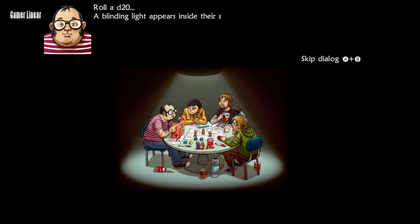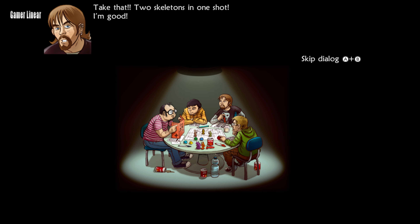Roll a d20. A blinding light appears inside their skulls. Both skeletons scream and their inert bones fall to the ground. Take that! Two skeletons in one shot. I'm good.